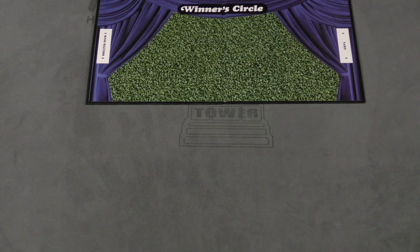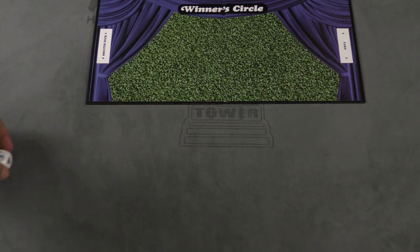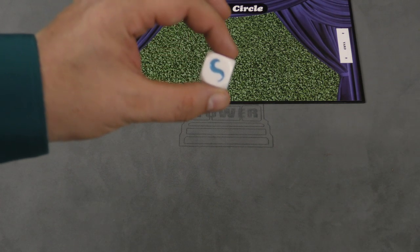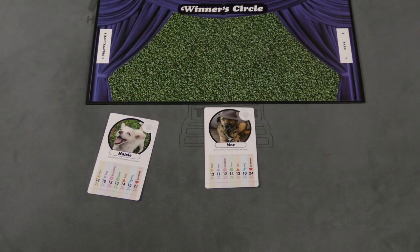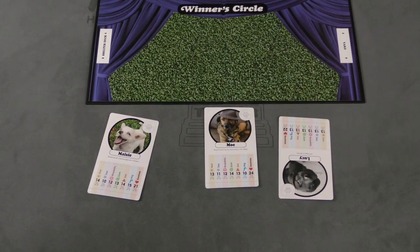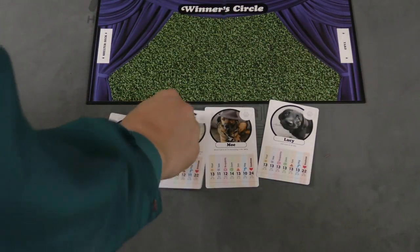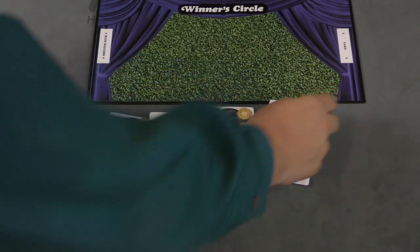There are going to be a bunch of try-for-the-circle rounds equal to the number of players. In each round you're going to roll this die, which shows one of the categories — this one happens to be wag. Players will simultaneously select a dog: Moe, Maisie, Lucy, and Sasha are placed out here, and each person will put their token on their dog so you know who their dog is.